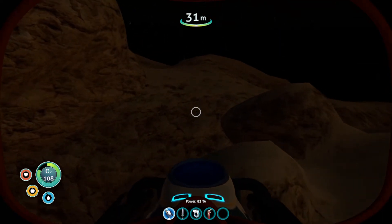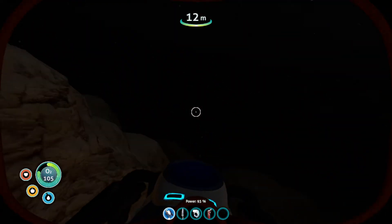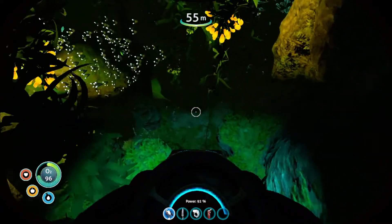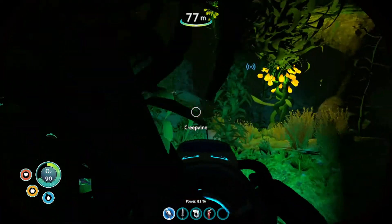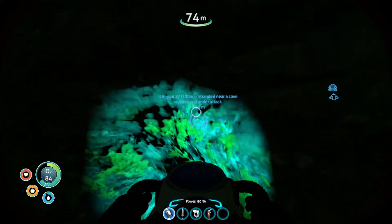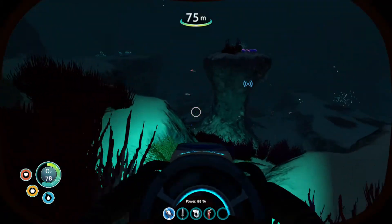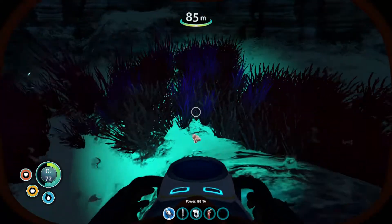I'm actually going to wait until daytime for this. There's the rear of the ship. To be honest, the Reaper Leviathan kind of terrifies me, which is why I'm choosing to do this in the daytime rather than the dark. I believe that one's the life pod, which will probably be a reinforced type. I don't believe it's that hard — you just need some titanium and some fiber mesh. That could be mistaken though.